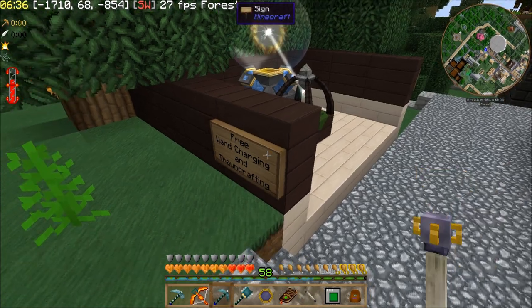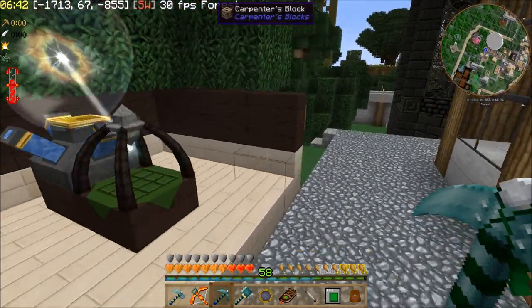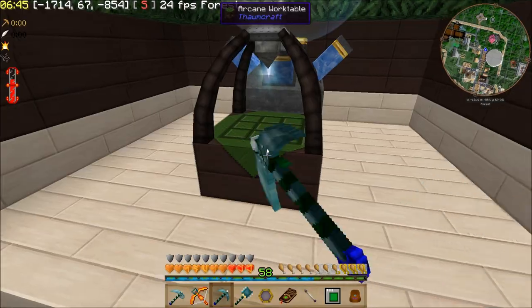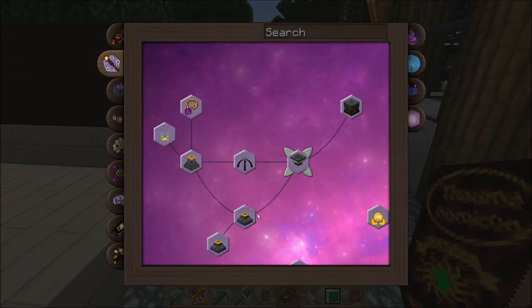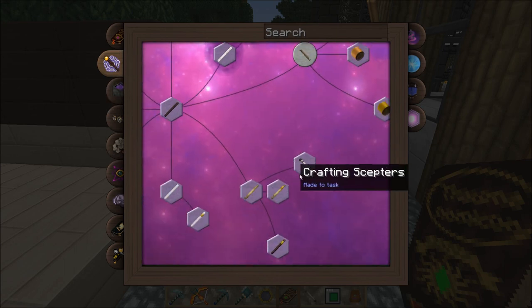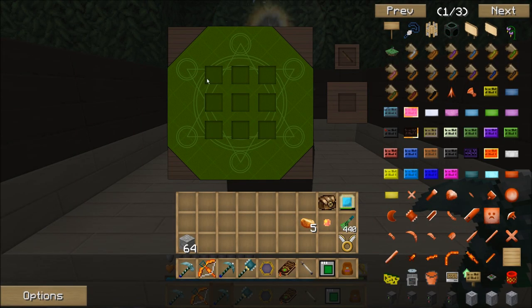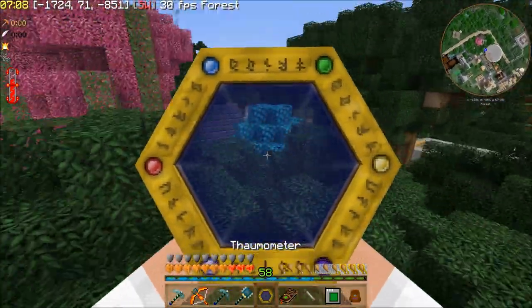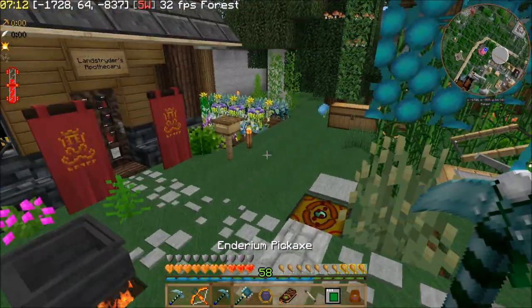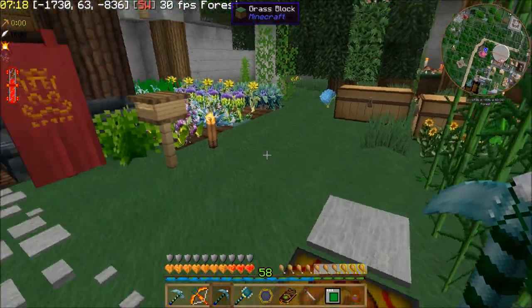I put a sign on it: 'free wand charging and Thaumcraft crafting.' I'm going to put a crafting scepter in there for anybody that wants to come here and throw together a Thaumcraft recipe if they know it. That'll work too if I happen to be at the village and somebody wants something Thaumcrafted — I can just run over there rather than go all the way back to my place.